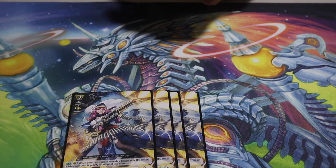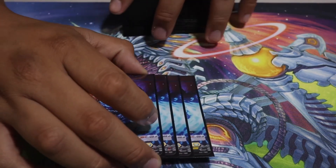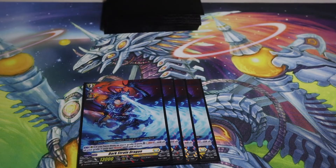Lapista is definitely a mandatory four-of in Bastion. Another card a lot of people are saying you shouldn't play four of — but you should — is Dark Strain Dragon. You need to see it in every game, especially if you want to finish off your opponent. It makes big columns: 30k, 40k, potentially even 45k columns if you have Alden's. This card is phenomenal. The only issue is it does Soul Blast 2 cards, and in this build we Soul Blast a lot.